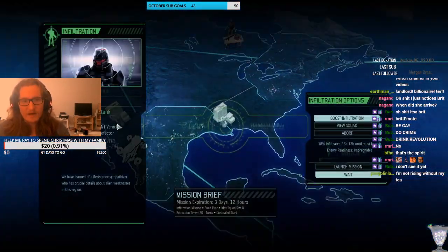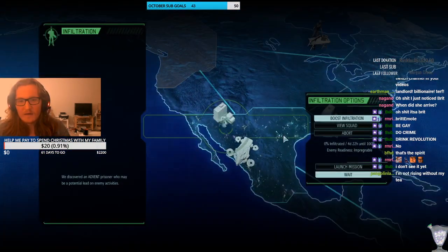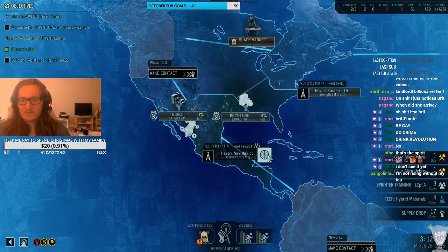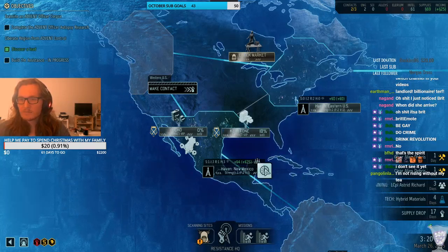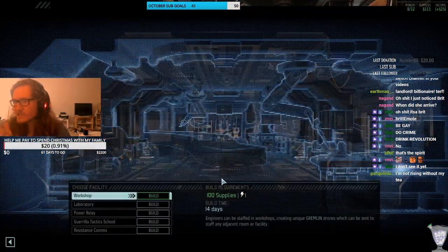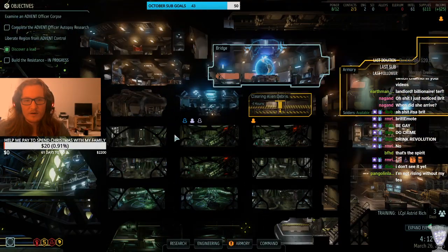So for instance this is an extract VIP mission. For this I'll get a scientist and an intel package. Let's just see how we get on. Just cleared some debris there — my engineers have been working on some stuff so I'll just have them continue with their work.